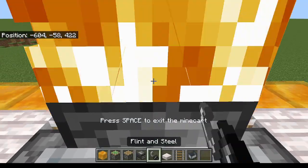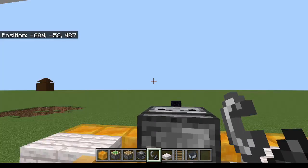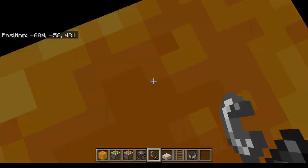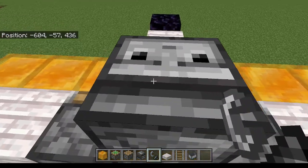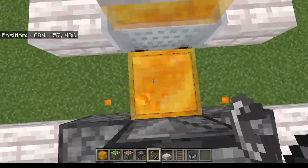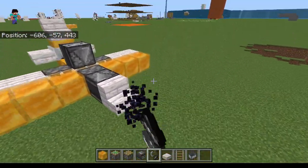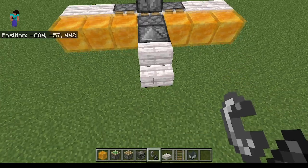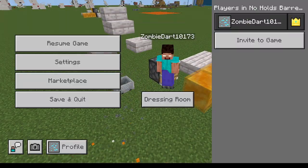Okay, now get in the mine cart and light it. Your screen will black out, but that's just cause you're glitching — you're gonna be fine. Put an obsidian in front to stop it. And there you have it. Thanks for watching.